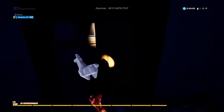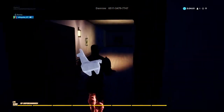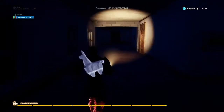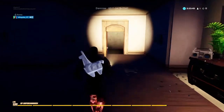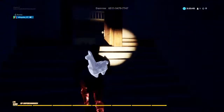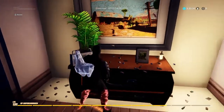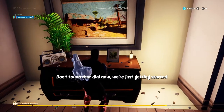I'll figure that out easily. There you go, done. I don't like that sound. The door's open - it's probably gonna close as I get close to it. Or not. 'Forgive me, Lisa, there's a monster inside of me.' Door, door - don't touch that dial, now we're just getting started.